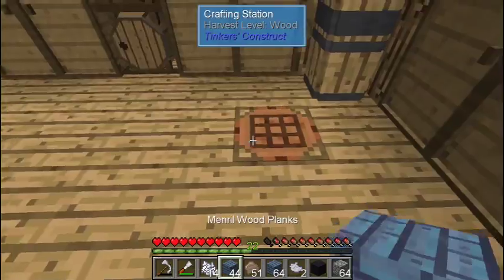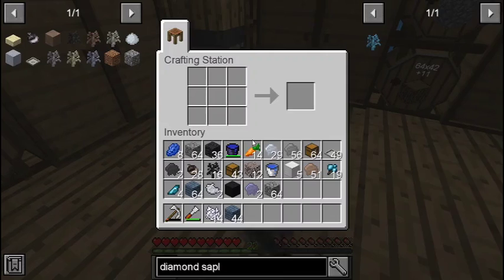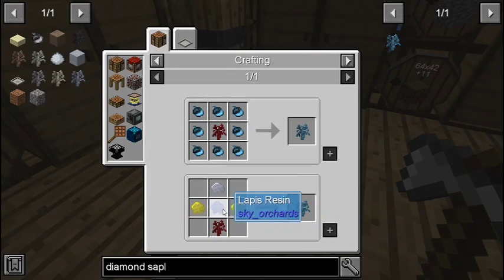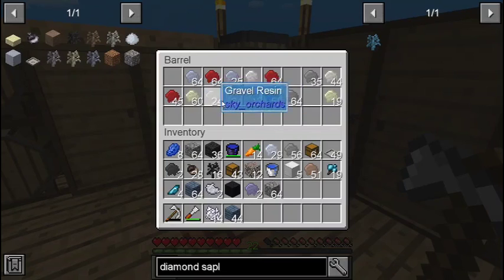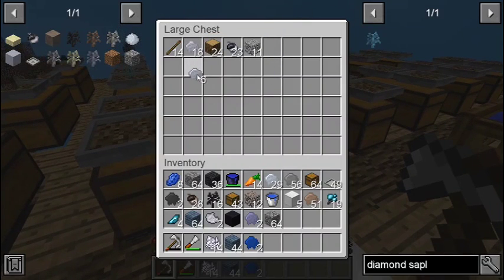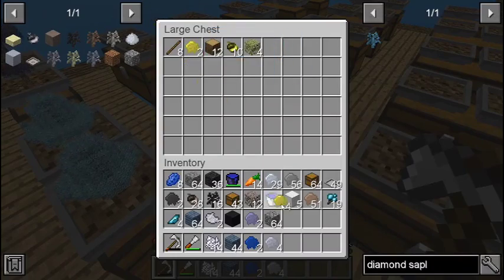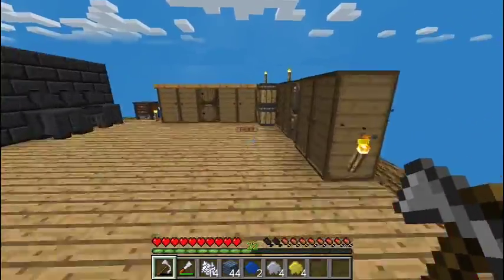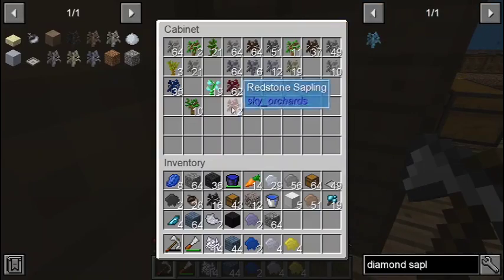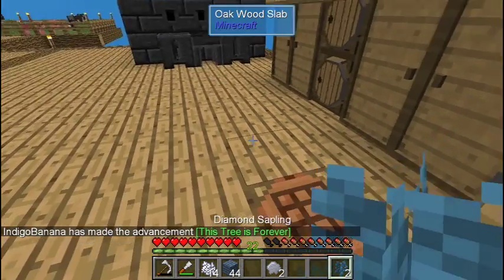Let's just do that — that's cool. Okay, anyway. We were getting diamonds. Diamond sapling — I need lapis resin, gold, and silver. I have lapis. We should probably make two. Lapis, silver, gold, and then two redstone. There we go — diamond sapling. We got diamond saplings!